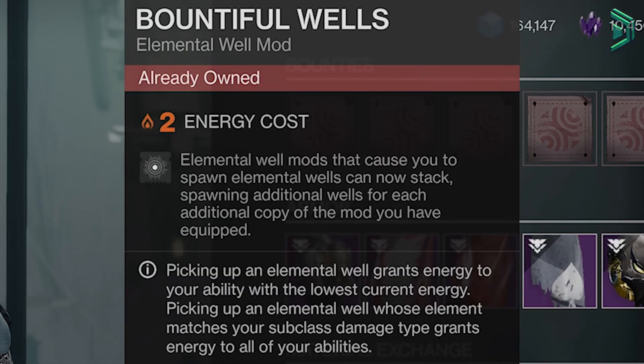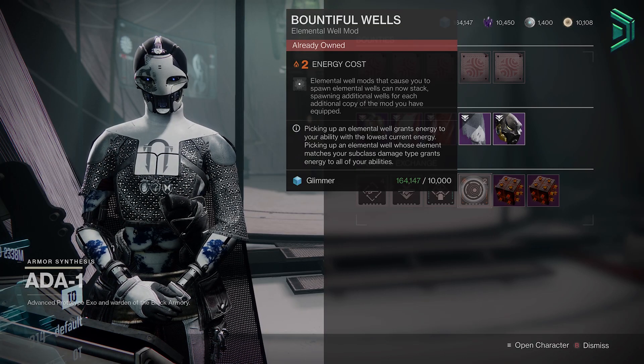Bountiful Wells will allow you to stack elemental well spawn mods so you can spawn additional wells — this is amazing for those mods that easily spawn wells.